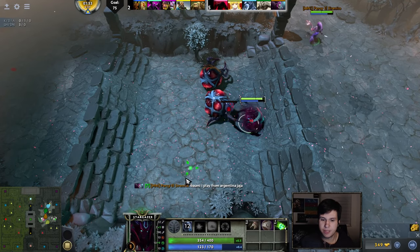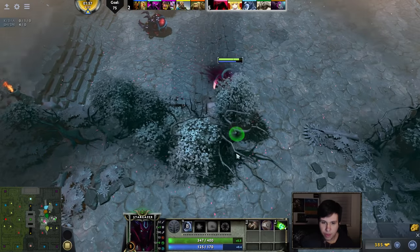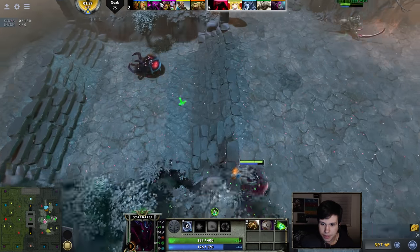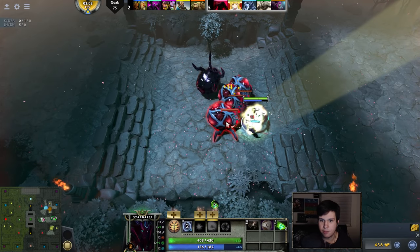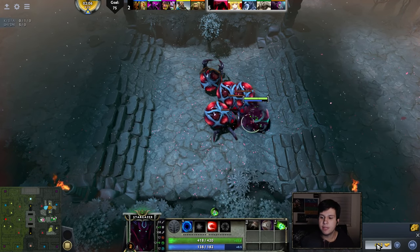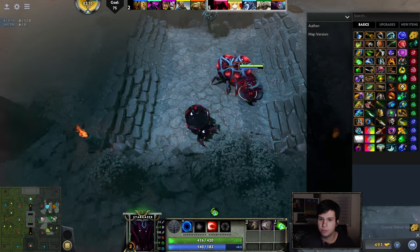There are kind of two viable routes of play. One is you want to go for Battle Fury and such, which is pretty strong — that does quite a bit. Or alternatively, you can actually go for Hand of Midas. That's what I'm going to build. Hand of Midas is super, super, super good.